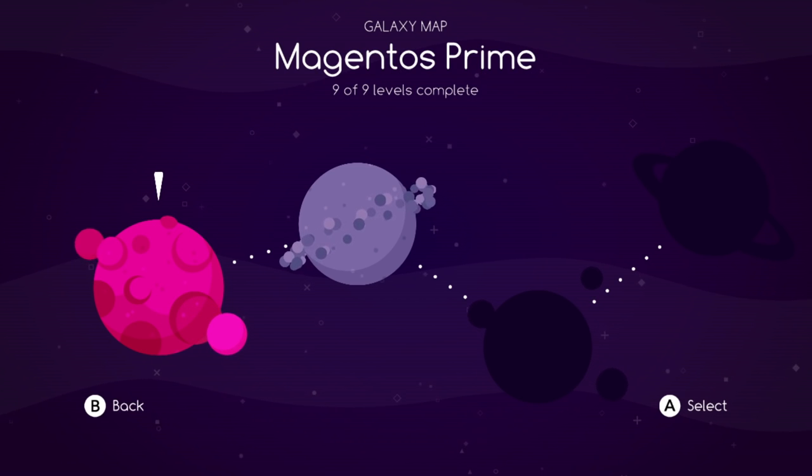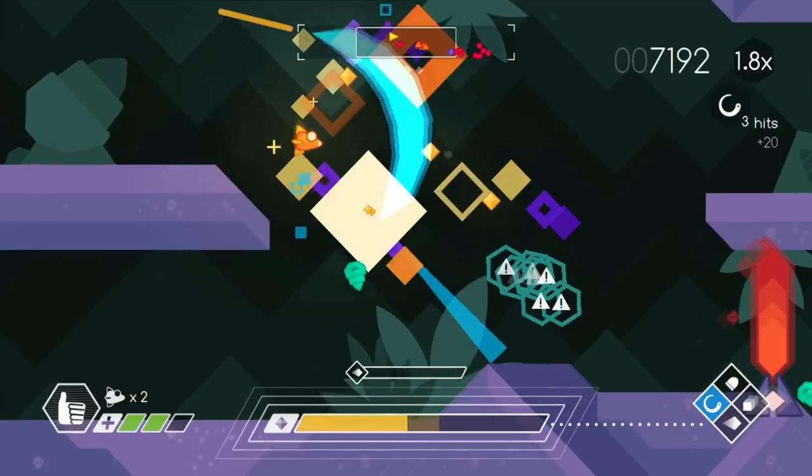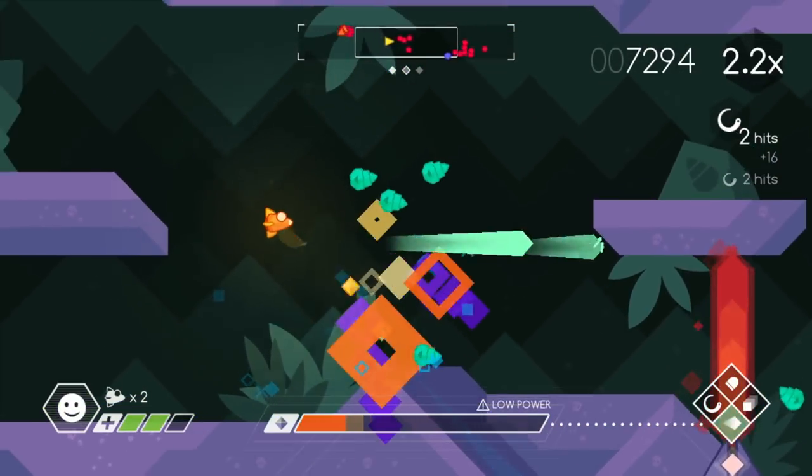The game features 36 stages across four different planets, which means this game is very short. As I mentioned, this game is meant to be a score-focused arcade style game. Each planet does have challenge modes — usually a souped-up version of the last level of each planet — and that adds quite a bit of replayability.